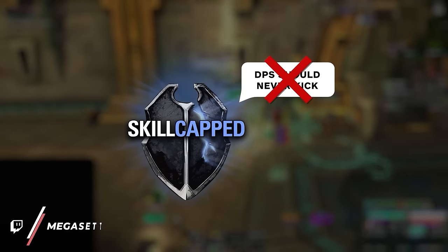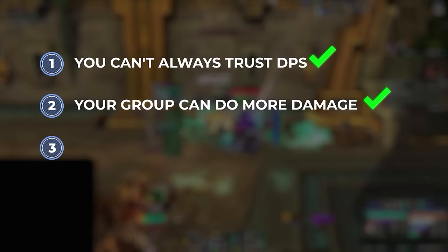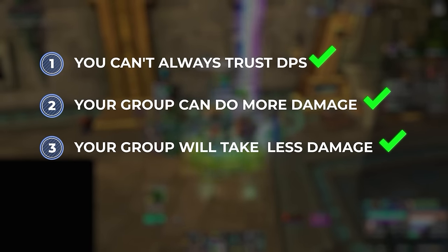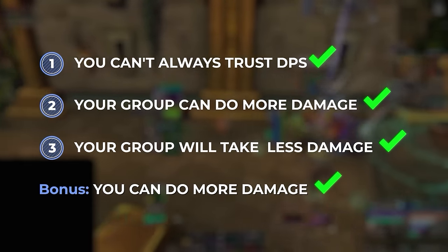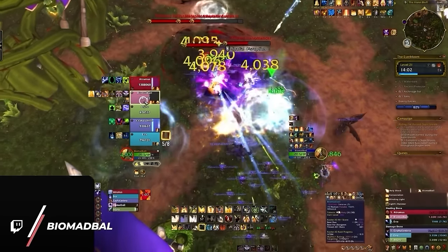Number one: sometimes you can't even trust DPS to use their kicks in the first place. Number two: by kicking, your group can do more damage — lower opportunity cost. Number three: your CC causes everyone to take less damage, which means less healing for you, and now you can do more damage safely. It's a neat way to secretly carry in the background.